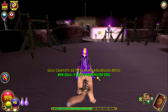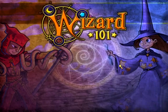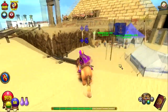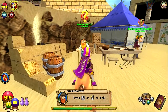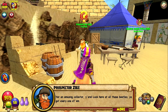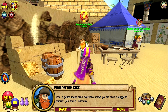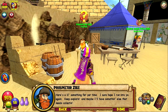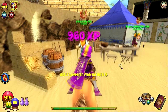Now we need to go ahead and speak to Prospector Zeke so he can give us our training point. Prospector Zeke, what is up? We collected all your beetles. You're an amazing collector you are. Look here at all these beetles — you got every one of them. I'm going to make sure everyone knows you did such a doggone amazing job there, young wizard. Here's a little something for your time. I sure hope I run into you again. Keep exploring and maybe I'll have something else that needs collecting. You need to stop losing stuff.